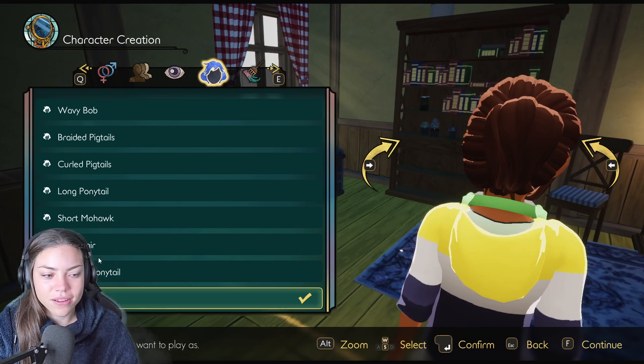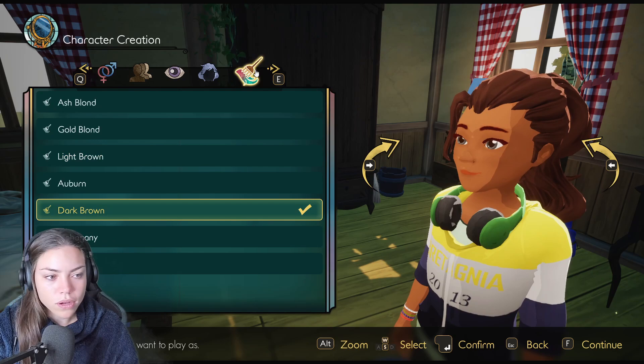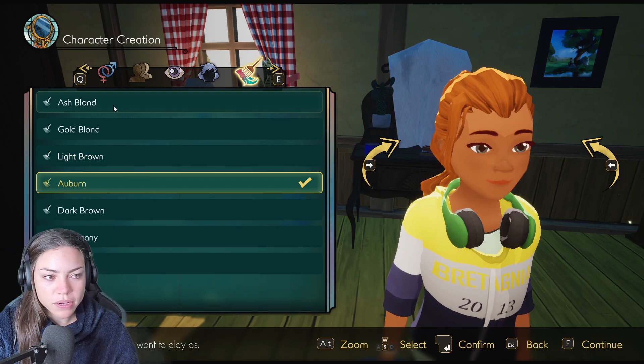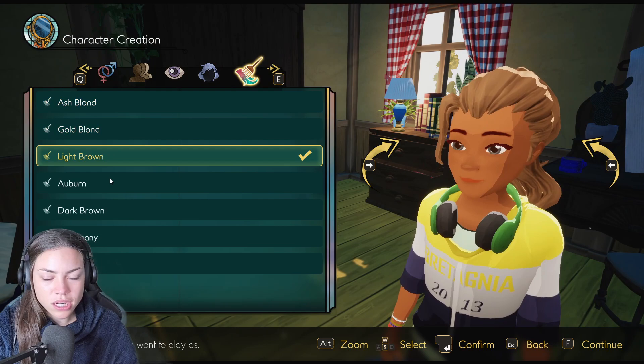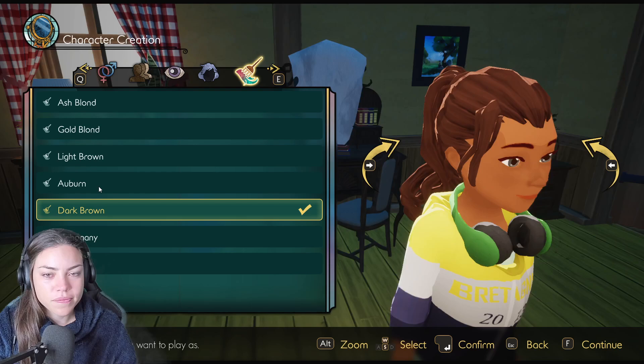There's loads of options. Okay, I like the high ponytail — yeah, I like that one. What other things have we got? Oh, the shade! We could totally be ginger — that'd be lovely. Ash blonde looks nice. Blonde, dark... light brown, mahogany, and black. Let's go for the dark brown. Is that a bit generic? Maybe.